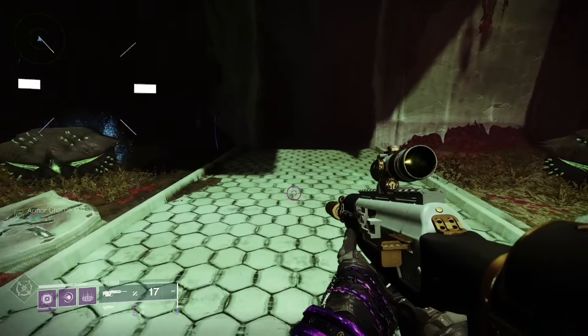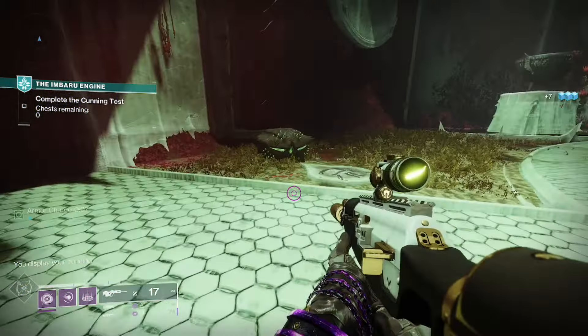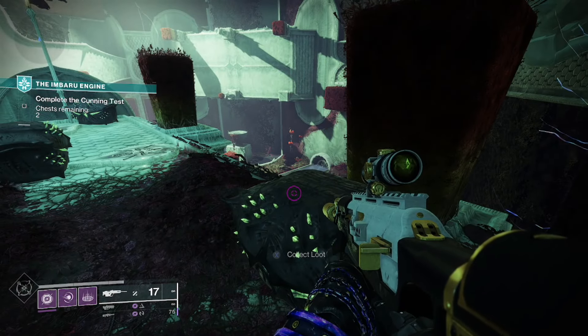For this, just remember: spider good, jellyfish bad — jellyfish stings. Open the chest with the spider symbol's plate pointing to that chest. Next, it will show you three more chests with two spider symbols, showing you that sometimes these symbols will be on the wall near the chest.